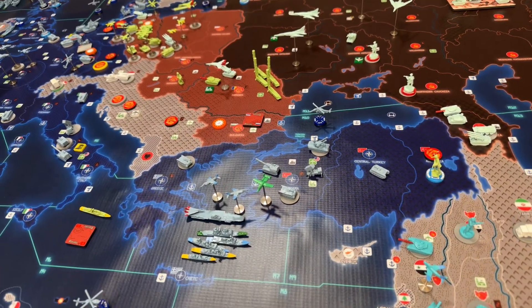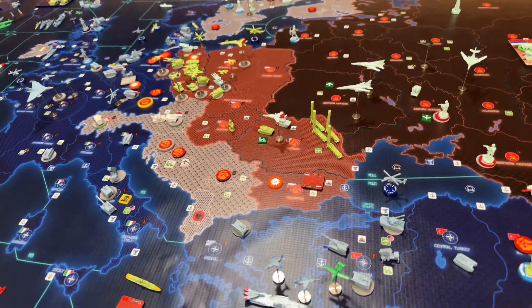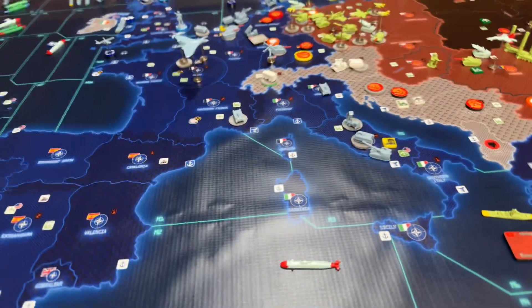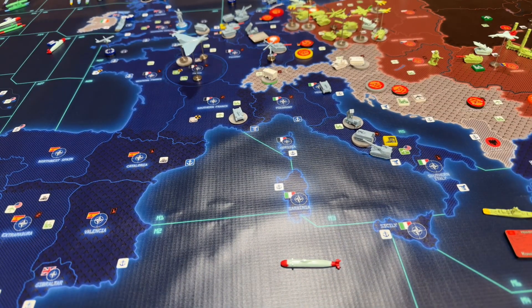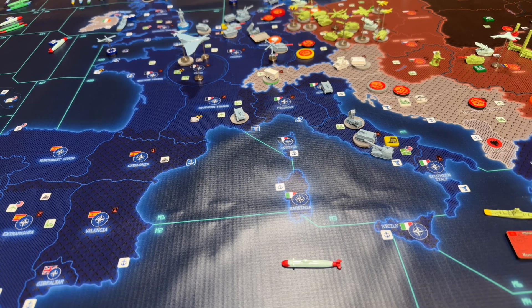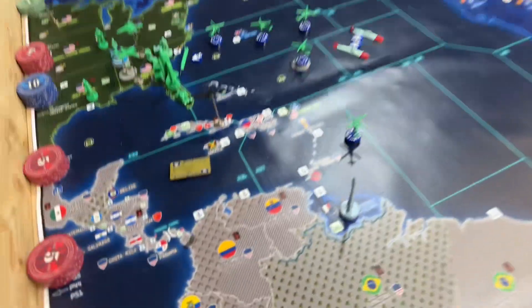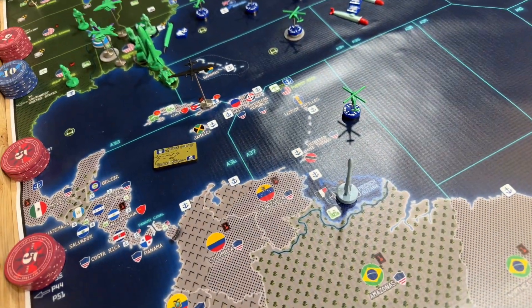We have one mech in Central Turkey and an ASW chopper in M-10. In Lazio, we have two SAMs, three mechs in artillery. We have a mech in Veneto, two mechs in southern France, and a Space Launch Facility in French Guiana.